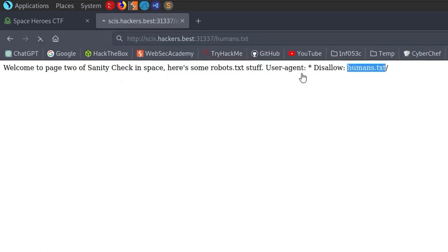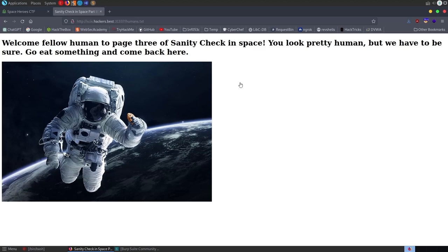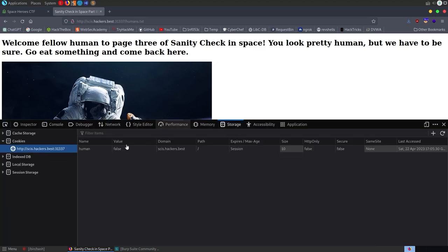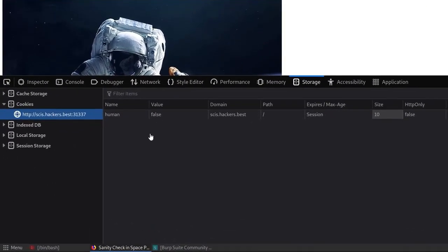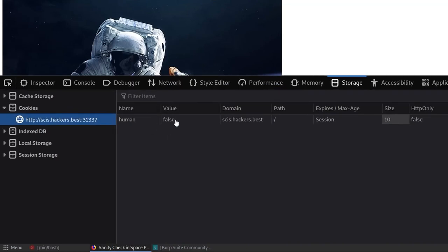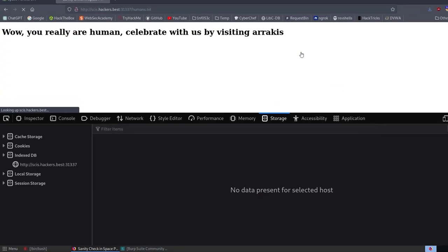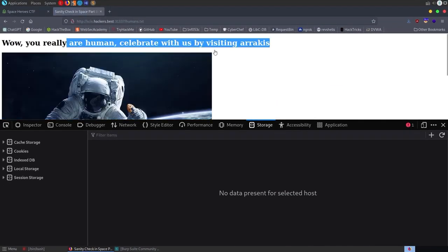Let's go and take a look at that. We open that up and we've got another message: it says we have to be sure, go and eat something and come back here — and there's a picture of an astronaut with a cookie. So there's another hint. Let's open up our dev tools and have a look at the storage. We've got a cookie here which is set to false — 'human' is false. Let's change that to true.